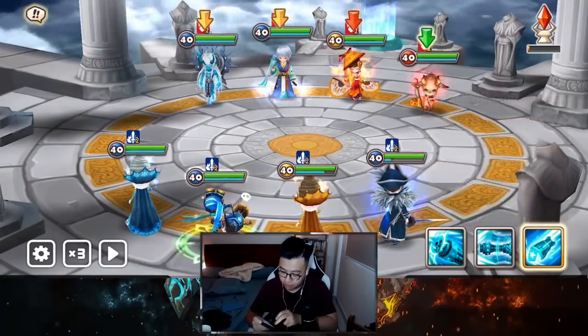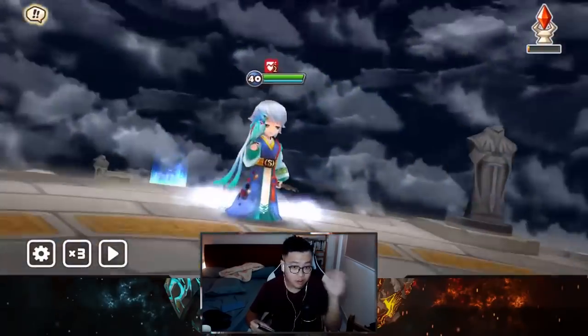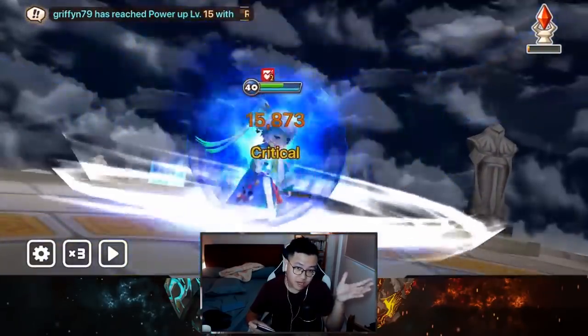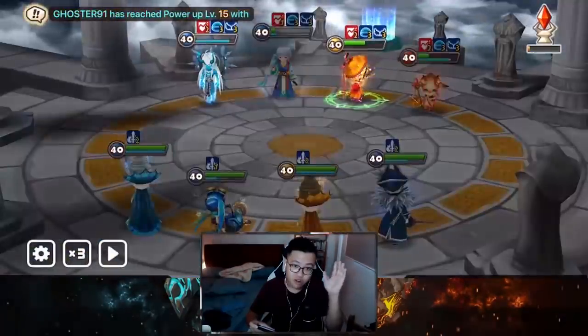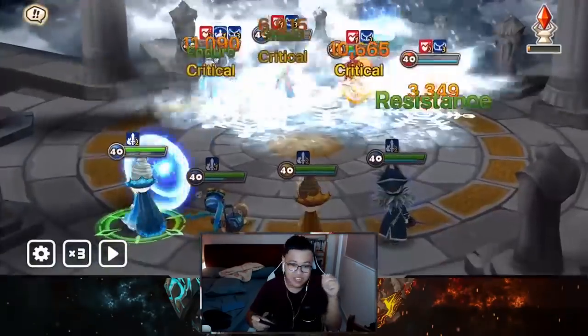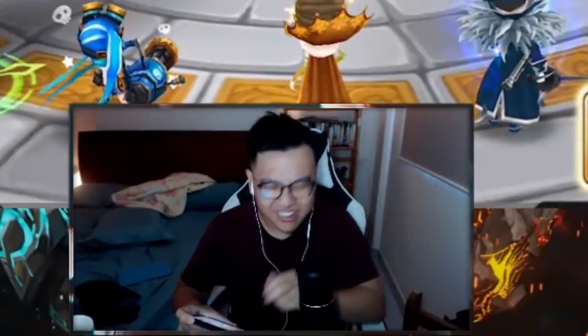For example, I really want to kill this Wusan — I'm gonna try and double hit him, maybe I'm gonna kill him, maybe I'm not, but I'm gonna make sure... I didn't get attack reduction on Wusan — I got it on the rest of them but not on Wusan. But you know what I mean, right?